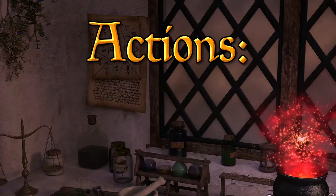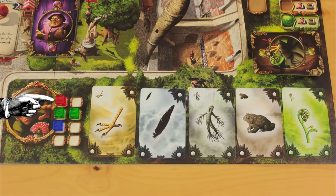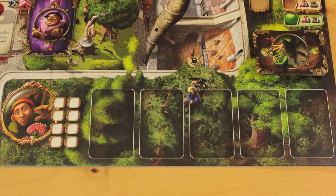If you've foraged by playing one or more of your cubes here, you can either take a face-up ingredient card or draw one face down from the deck. These cards don't get replenished until the next round, so it's first come, first served. If there are no face-up cards left, you have to try your luck with the deck. When all of the foraging actions have been taken, discard any remaining face-up ingredients.